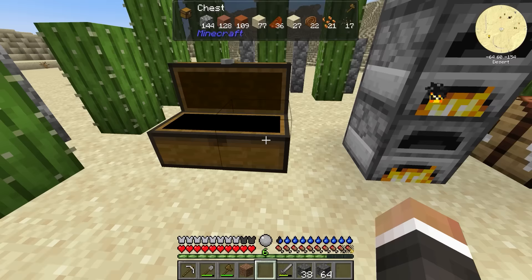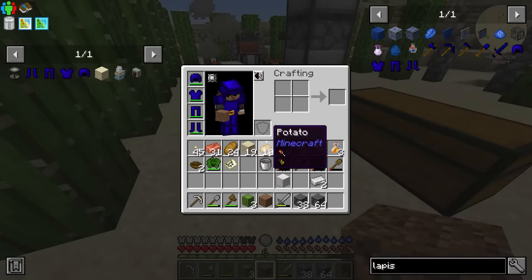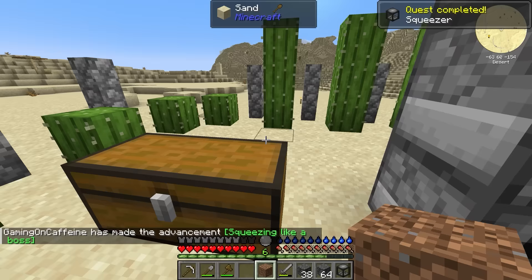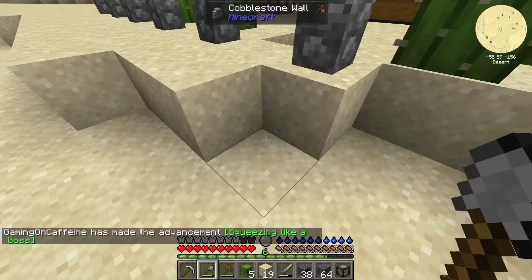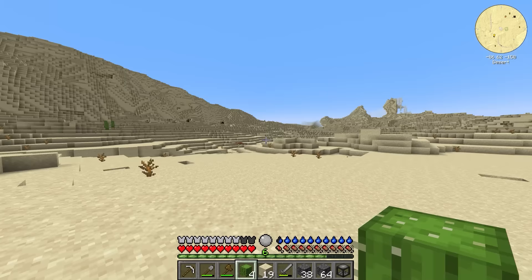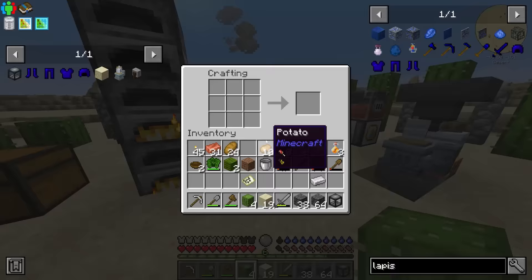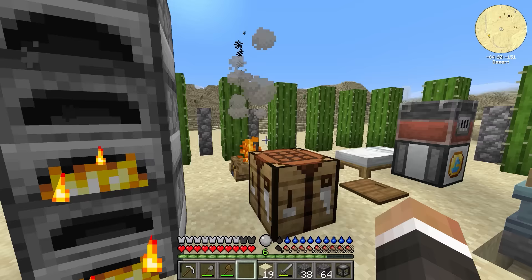We don't currently have any wood, so we need to gather some cactus from our farm. Using the shovel technique to break the whole cactus and replant the bottom one is more efficient — you get a lot more cactus that way. I also want to look at farming those cactus chickens. I've done some research between episodes and now know how to utilize resourceful chickens to get cactus, wood, leather, silicon, and all sorts of things.